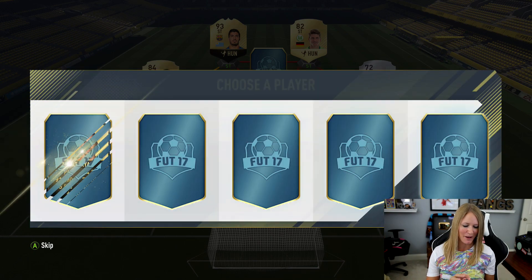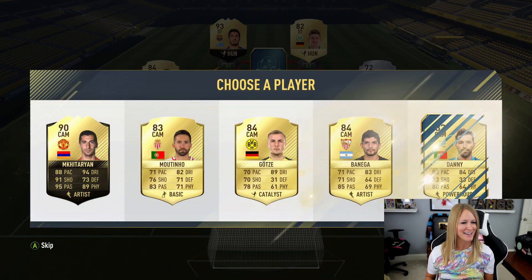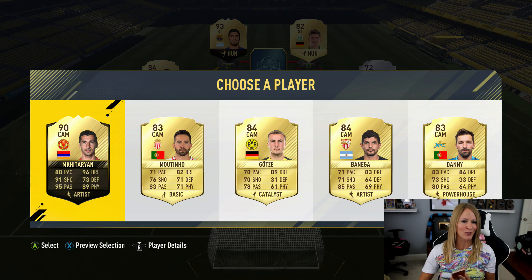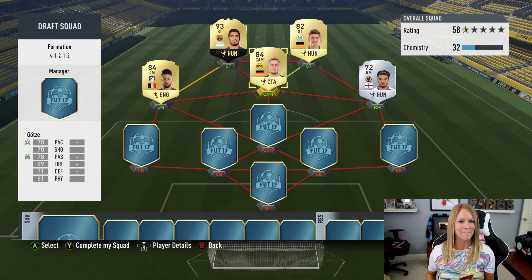For the center attacking mid, the options are McTarrion and Gotsa — Gotsa would be really nice. Obi-Wan Kenobi on Snapchat picked number three, which means it's going to be Gotsa, and that works out perfectly for what we need.